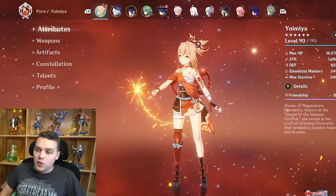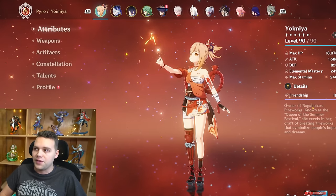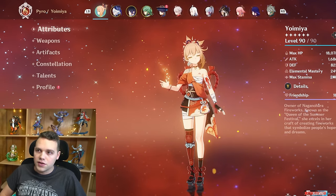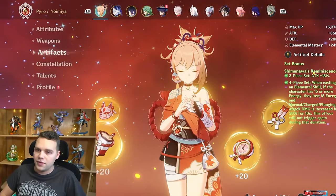When using VV Vape with Bennett, you definitely want to consider running Instructor's artifact set on Bennett rather than Noblesse, since Elemental Mastery is generally a bigger buff than the attack percent bonus would be.